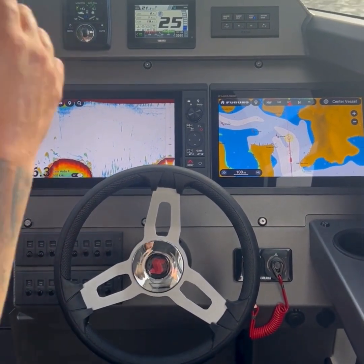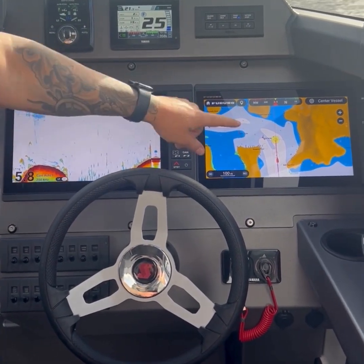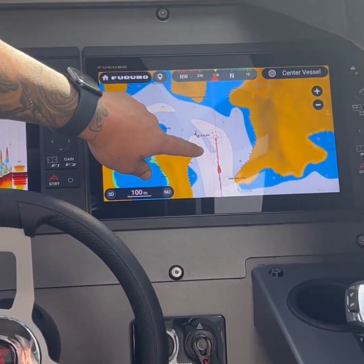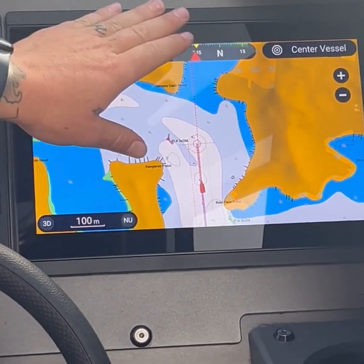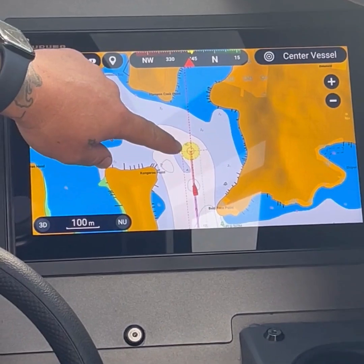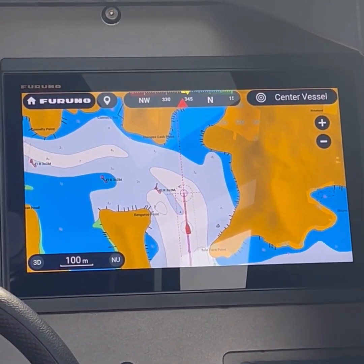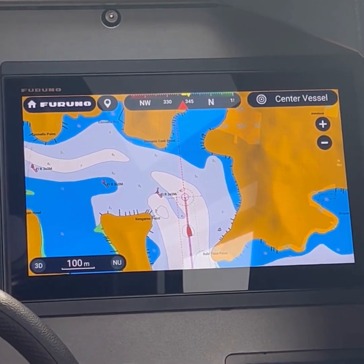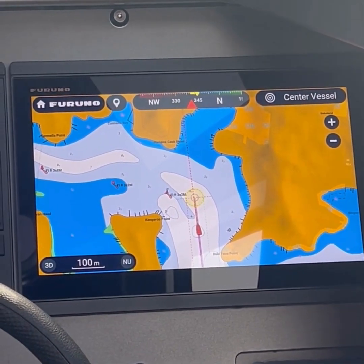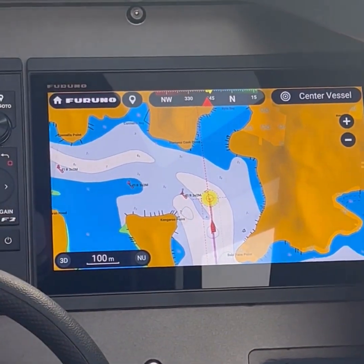Hey guys, so we're just commissioning the Autopilot — this has got the full Helm Master fit out. As you can see on our Furuno screen is where you control your destination. We're coming up to our destination now and we start to decelerate, and once we get there you have options of going into Fish Point or going into Patton Steer.